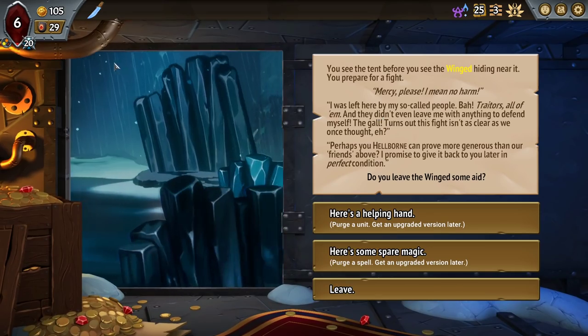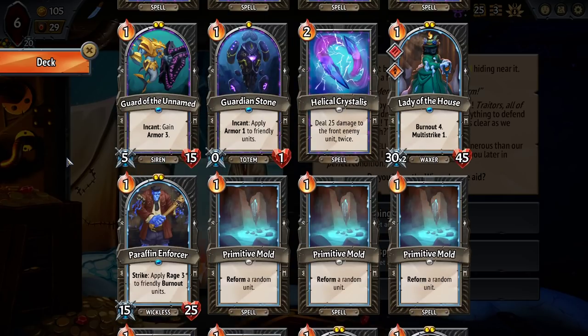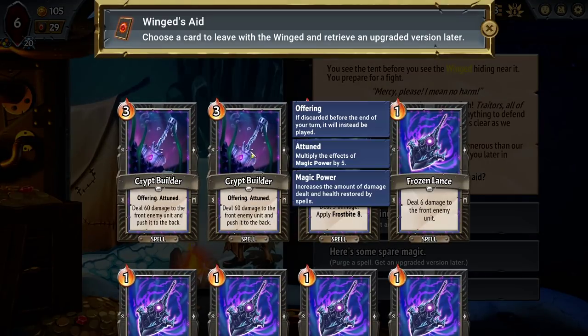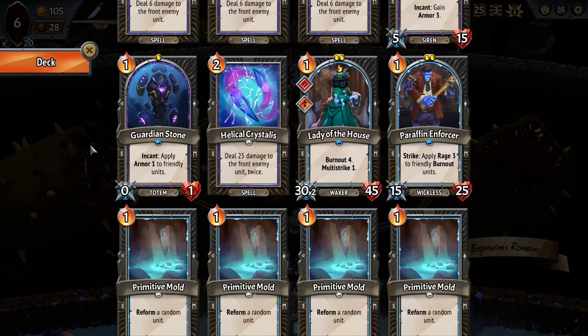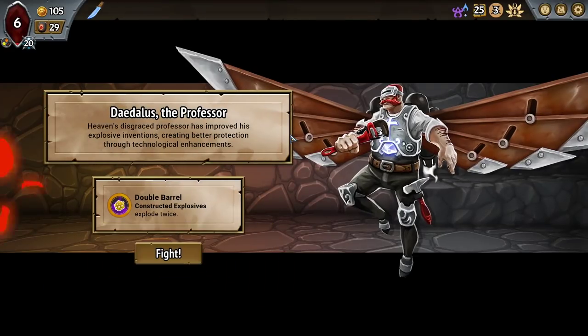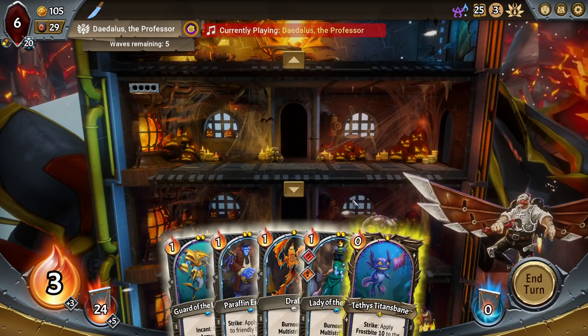Or just Spell. I'm thinking of just getting the Crypt Builder here, because they're going to be really hard to hardcast right now, but maybe they'll be easier to cast later. Okay, and then in terms of our Dupe, it still is Lady of the House. I'm interested here. Getting more Burnout on them is going to be really hard. I don't understand entirely how we're going to do it, but we'll find out.